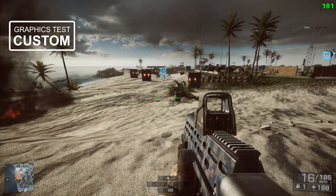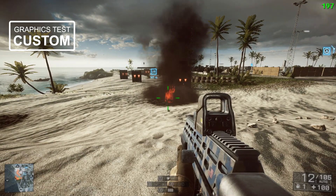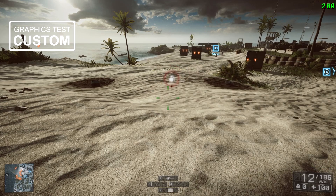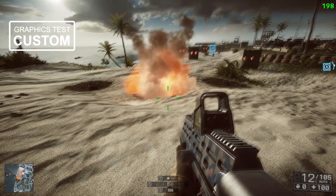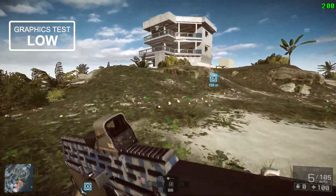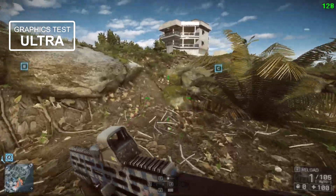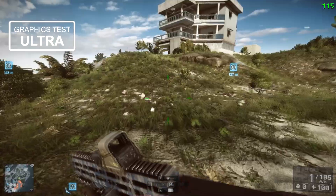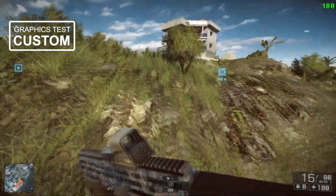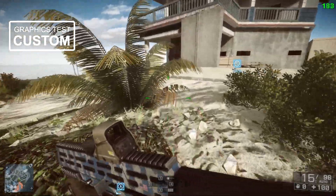There's very little difference between the custom and ultra settings, bearing in mind that custom is using medium effects quality. The only real difference is the particles from the barrel disappeared when they hit the ground, but the actual explosion and smoke is the same. When it comes to textures on the ground, low quality looks awful — it's popping in even for things a few feet in front of you. On ultra it looks really nice with a lot more grass, rocks, and texture detail. On the custom setting there are exactly the same elements on the ground, just lit slightly differently so they look a bit lighter.